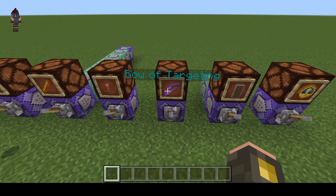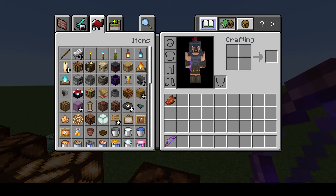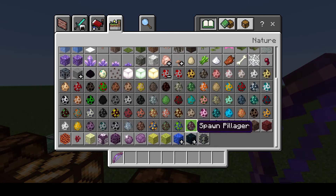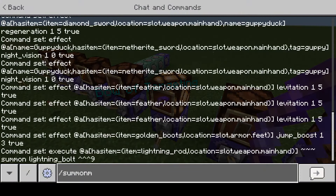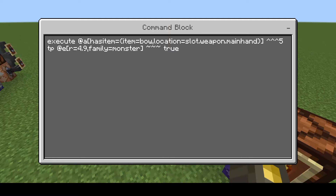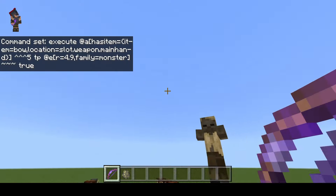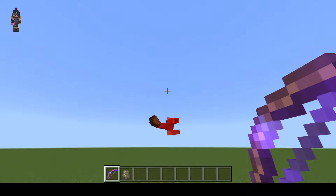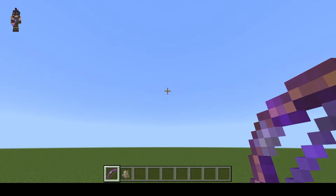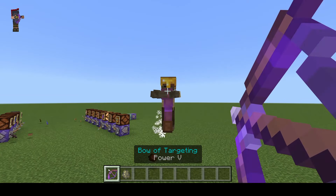For the next one, we have the bow of targeting. There are a lot of ways to make homing bullets and projectiles that track your enemies. In this example, I'm making something that just makes your enemies move to wherever you are firing. So if I summon a husk, with this command on it's going to check — am I holding the bow? If so, it's going to check right in front of me for any type of monster and teleport them right in front of where I'm facing. Once I hold the bow, you can see he goes wherever I'm looking. This makes sure I'll always hit my target, and I don't even need seeking arrows.